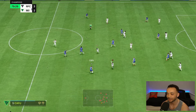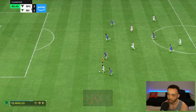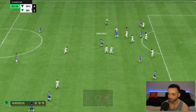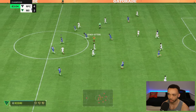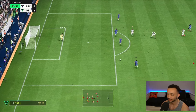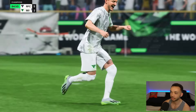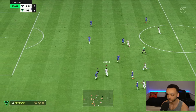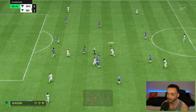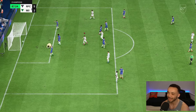Hossolu might be in — couldn't find him. Nice pass out to Bino Gittens — is he in? Decent pace inside, and a lovely finesse floated in — 4-2, game over! Hossolu won that back well. Hossolu — that is nasty. You can see the dribbling. Can he win this? He can — assist for Hossolu, fantastic play.